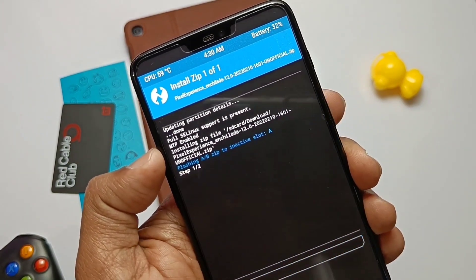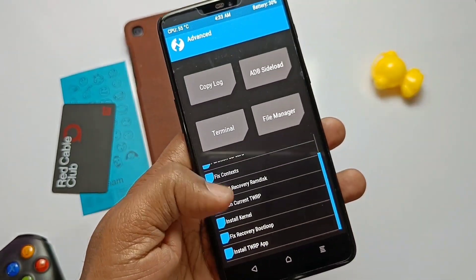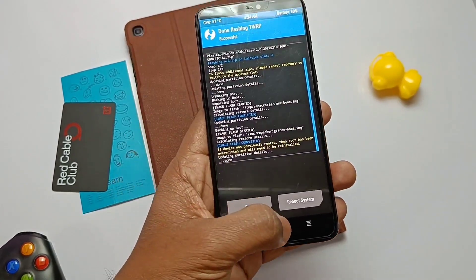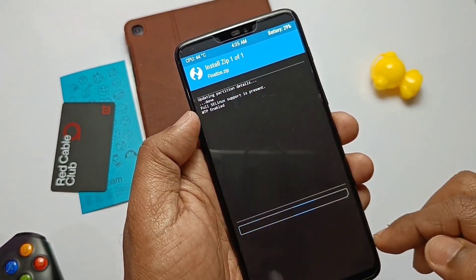Now in TWRP, tap Install and flash the Pixel Experience ROM zip file. After flashing the zip, tap Advanced and select Install Current TWRP. You can flash the TWRP zip also if you don't have this option in TWRP. Then reboot back to TWRP.